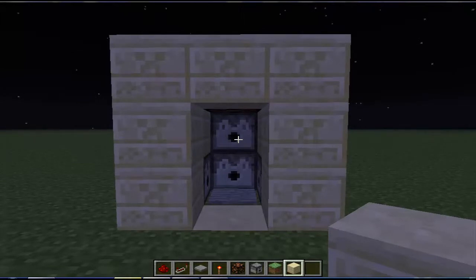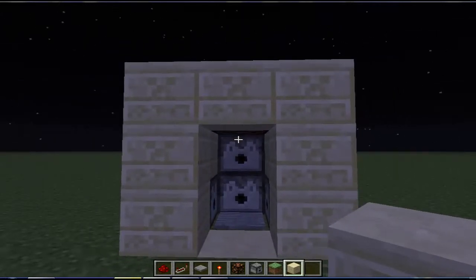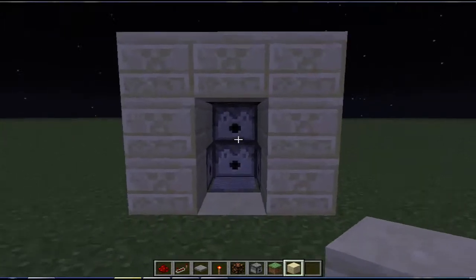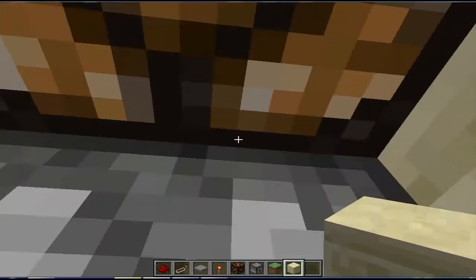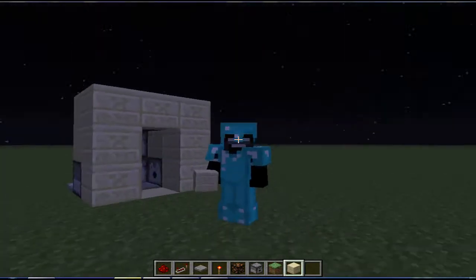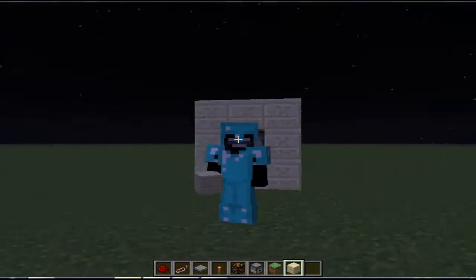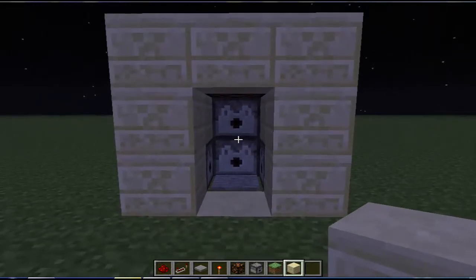Hey guys, what's up! Today I'm going to be doing a Minecraft tutorial showing you how to make a fully working wardrobe. This is how it works: you walk in, the lamp will come on, walk back out and you have got all your armor on. I am a wither right now. So let's see how you make it.